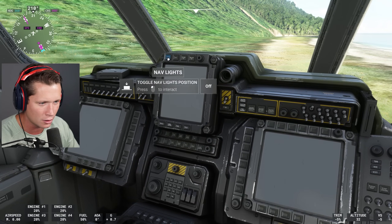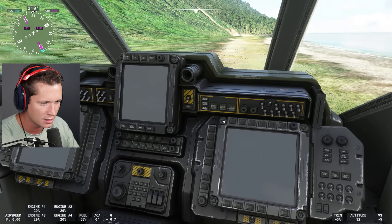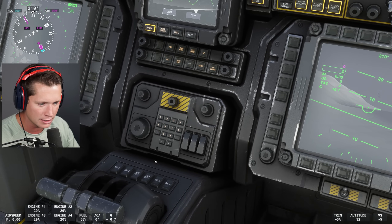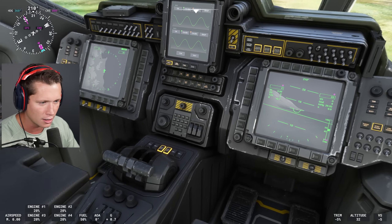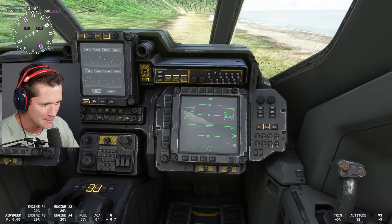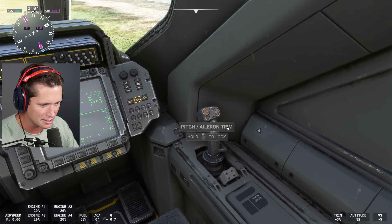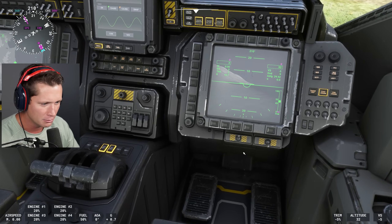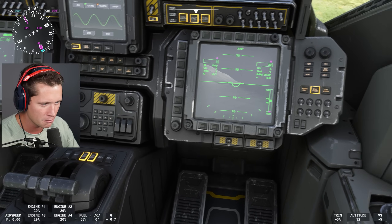We're going to turn on our wing lights, strobes, beacons. Let's turn on our main generator, Master Battery, avionics. We're going to get our aux generators on as well, and here we go. This is the cockpit of a Pelican. You guys can see we've got our little control stick over here and our thrust here.